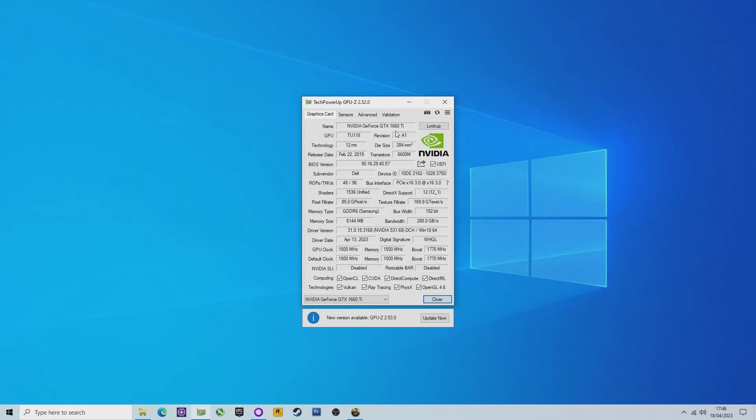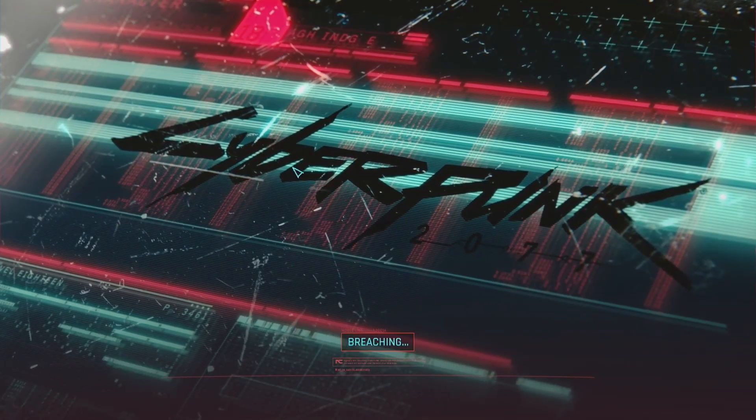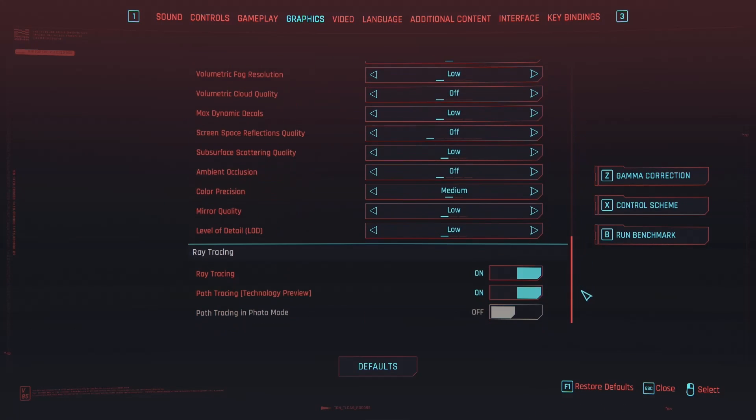Let me just show you the 1660 Ti in GPU-Z here — PCIe 3.0 mode. I wanted to show you this just to prove that I am using this card to run Cyberpunk with ray tracing mode. I'll open the game in one continuous cut so that you can see that ray tracing is in fact an option. It has been for quite a while on GTX cards, although it's not at a hardware level, so you can expect pretty bad performance — but here we are.